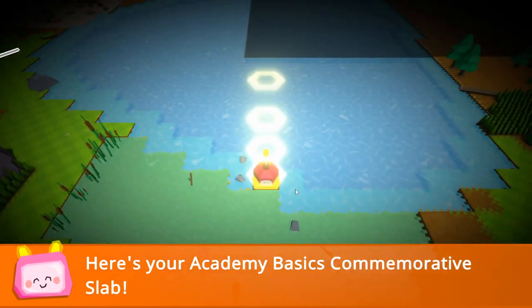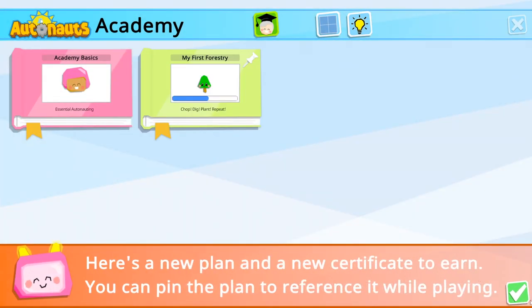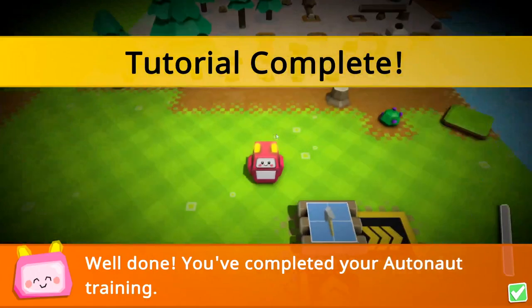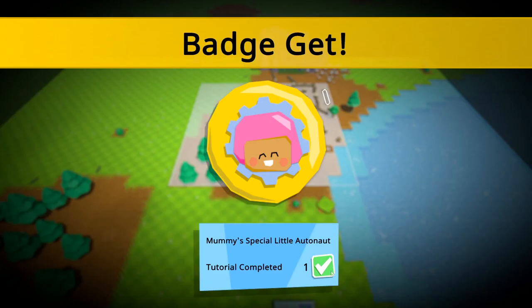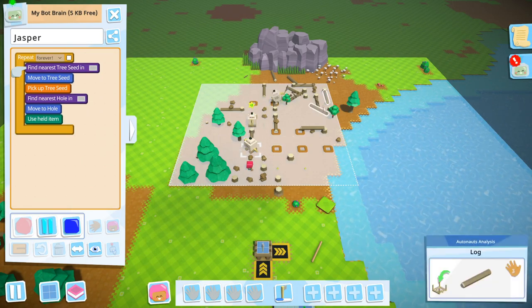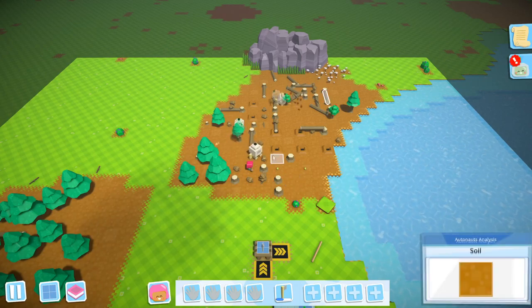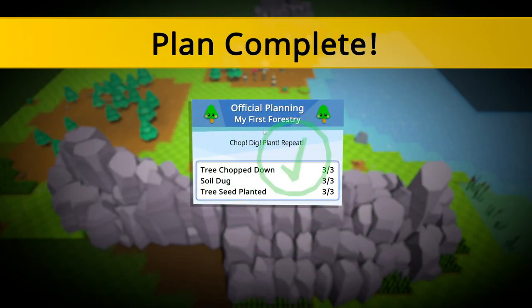Academy Basics commemorative slab — beautiful. Tutorial complete! So we've got three little bots and we've made a little forest here. This guy's planting trees, that guy's digging holes, and that guy's chopping trees down.